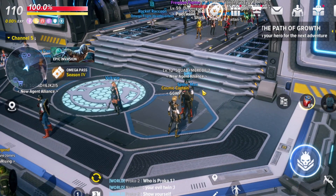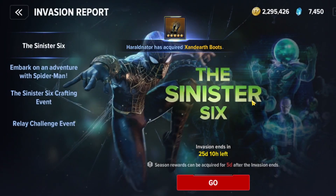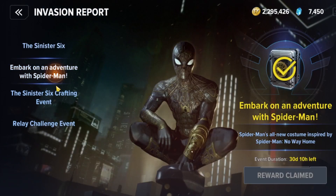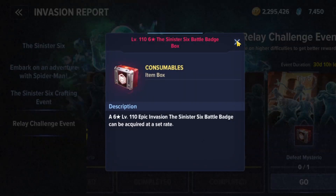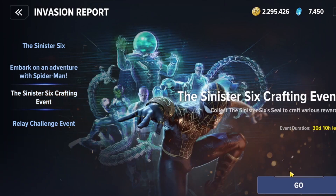Hello everyone, this is the Undertaker and today I want to talk about the new Epic Invasion — the Sinister Six Epic Invasion. The structure looks very similar to the previous one, but we have now also lost the rewards for gathering badge sets. You can get some free badges for completing the levels, and the free set with the new costume for your Spider-Man.